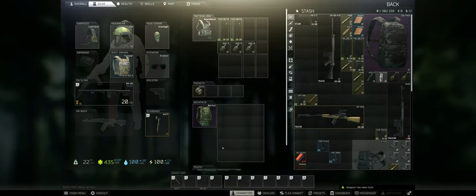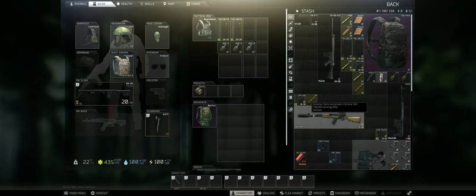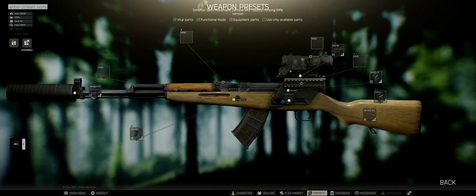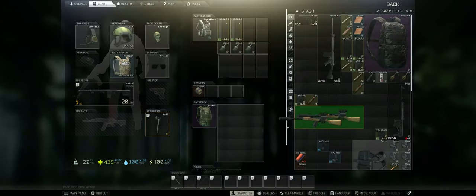There we go, now it works. So if you've bought an SKS with any of these mods, once you hit that 'Purchase All' button for the components you need, you can always just hit the 'Assemble' button and your gun is automatically assembled inside your inventory.